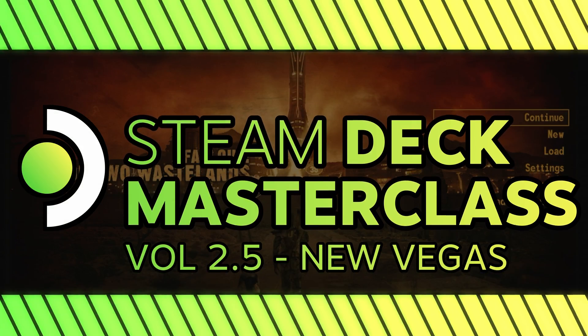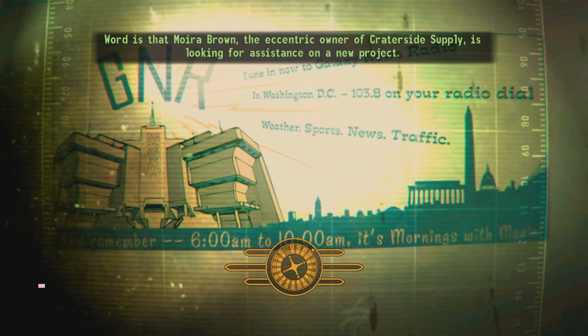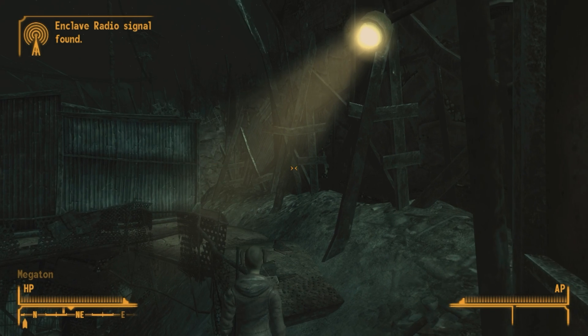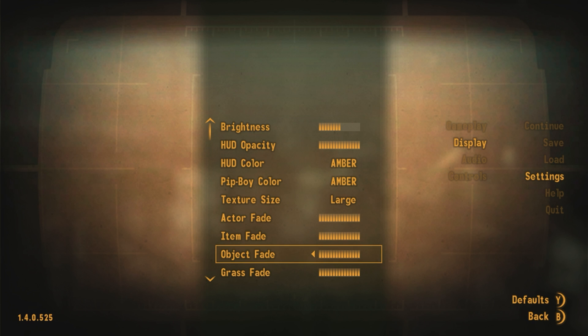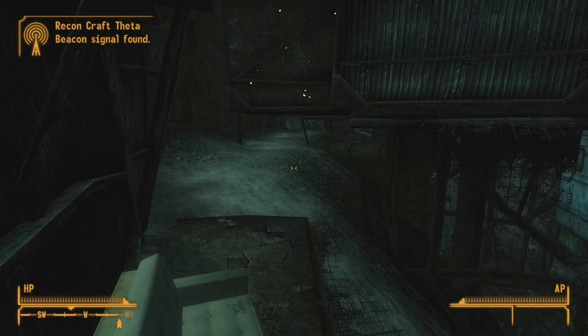This isn't technically a Steam Deck Masterclass episode, but we'll consider this a bonus episode. Last episode we did talk about modding, but we didn't talk about modding a specific game — Fallout New Vegas. This tutorial requires that you have some prior knowledge of how to use Steam Deck's desktop mode, more specifically familiarity with moving files around. This guide is specifically for getting Tale of Two Wastelands working.